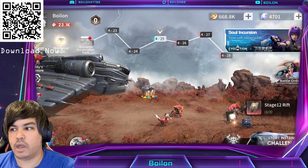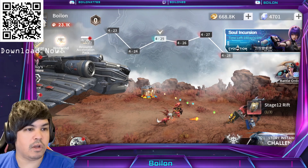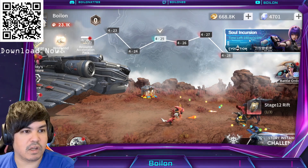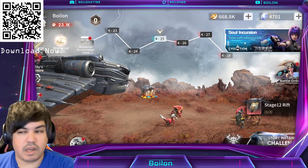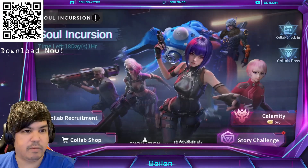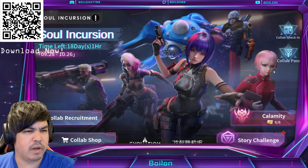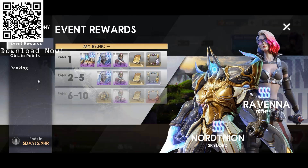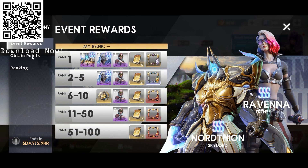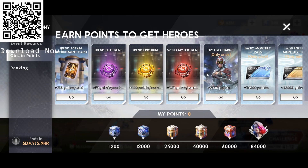Let's check things out. Going to the Soul Incursion — that's the name of this collaboration event. It says time left: 18 days and 1 hour as of recording. This is typically going to run until October 26th. You can see the other two characters in the back that aren't out yet. And you do get a SSS Raveena absolutely free as part of the campaign.